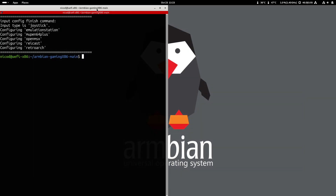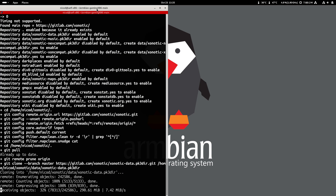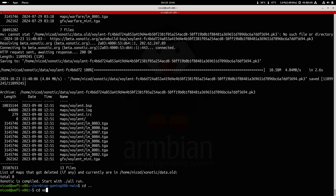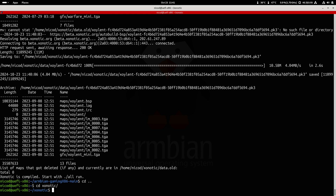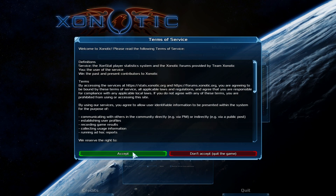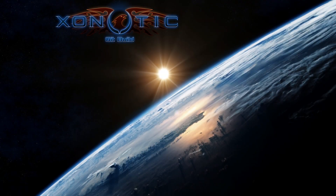And last, we can build Xonotic. We open the Armbian Gaming x86 script and choose number 4. This will build Xonotic, which will also take a while depending on how powerful your system is. Once it has finished, go to your home folder with 'cd ..' and then 'cd xonotic', and run it with './all run'. That's how we run Xonotic. So that will be it for today — a simple script that installs Steam, PPSSPP, RetroPie, and Xonotic. I will add more things later. Thank you all for watching, please like this video, subscribe to my channel, see you all later, bye!